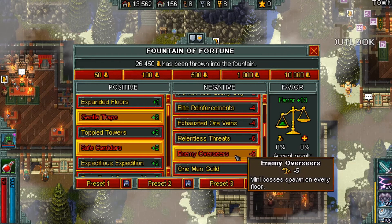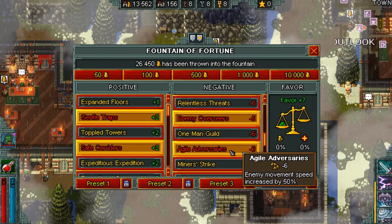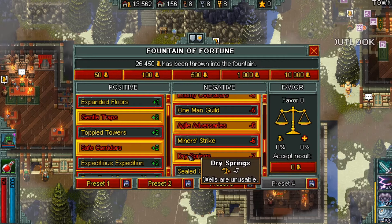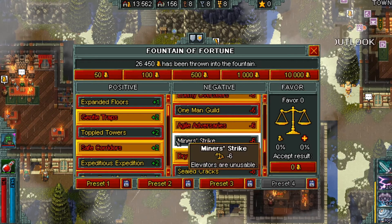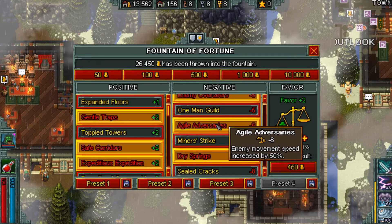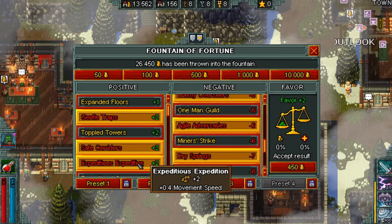Enemy Overseers — many bosses will drop keys and other items, which is very good. Agile Adversaries increases the movement speed of enemies, but that's okay because we're not really worried about how fast they move. We're also going to take Dry Springs, because we're not really going to rely on Potion Charges, so being able to refill them isn't a big deal. This is a perfectly balanced fountain, but you can also pick up Expeditious Expedition to help you go faster and maybe outrun some of those Agile enemies — I'd recommend it if you have 450; if not, just drop the movement speed.